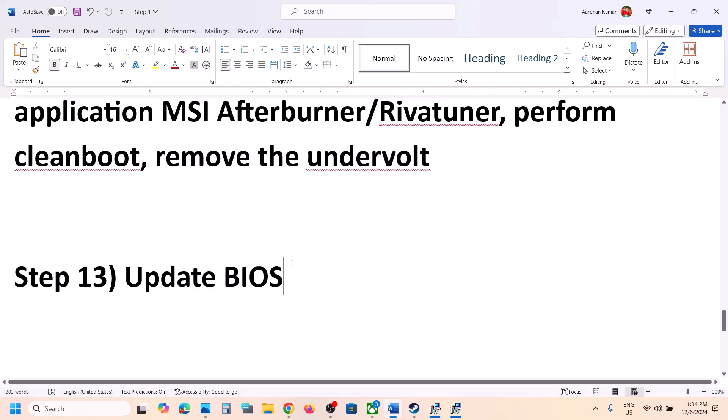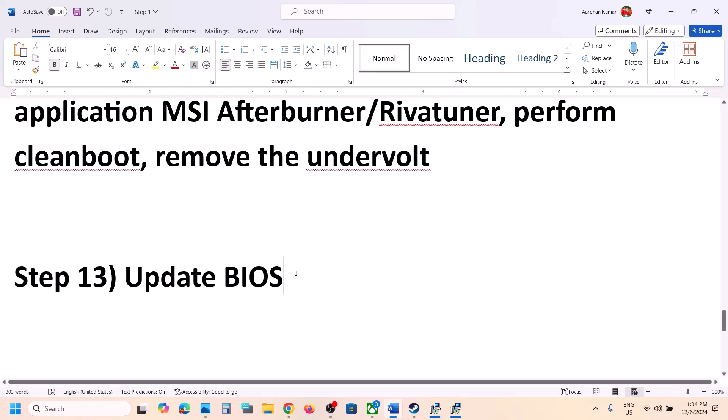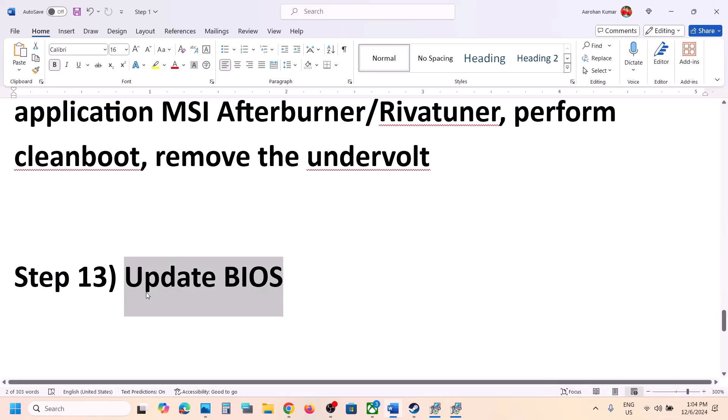The next step is to update your system BIOS — this is important. Go to your system manufacturer's website (Dell, Lenovo, etc.), select your model number, and download and install the latest BIOS update. For laptops, make sure the battery is above 10% and the AC adapter is connected during the BIOS update. Your system will restart during the update — do not unplug the power cable. After the BIOS update, log into the computer and launch the game.